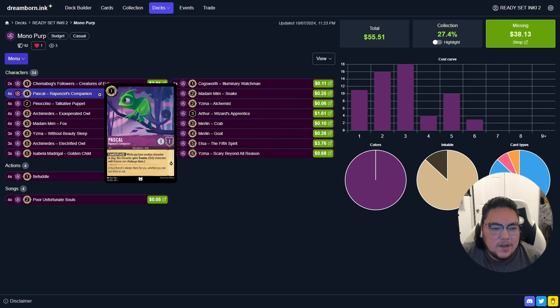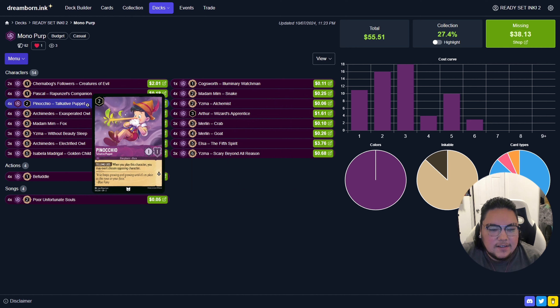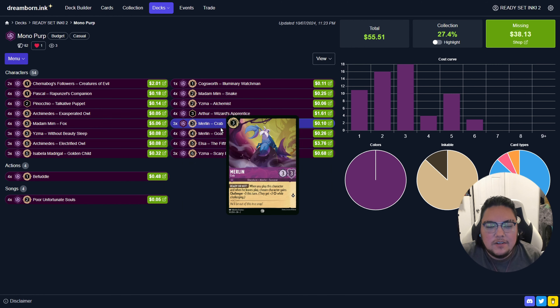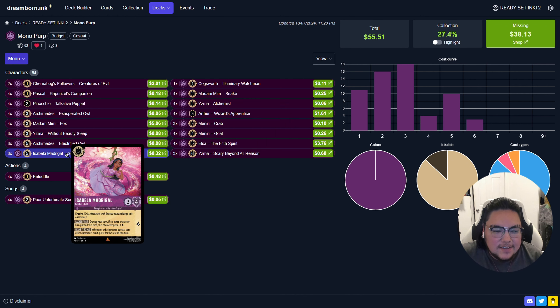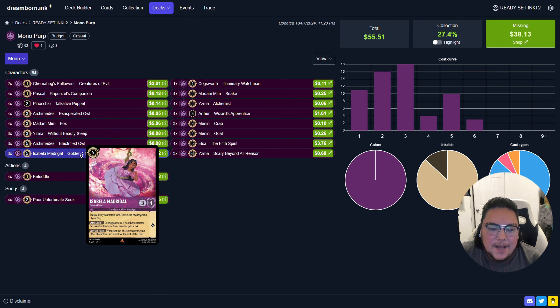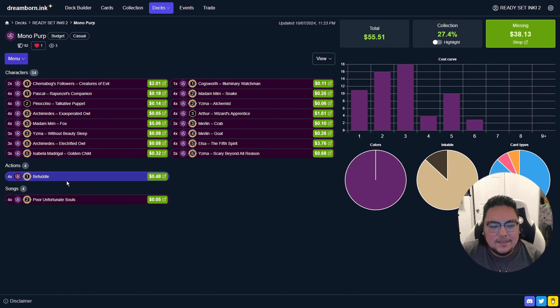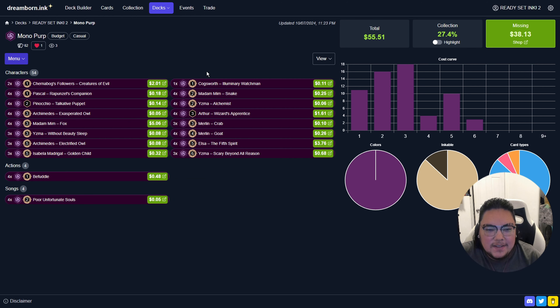We got Pinocchio and Pascal as our evasives, and the famous Pinocchio that exerts and can challenge. We got our rushes with the Mim Fox package, and our win conditions with things like Merlin Goat. We're also running Arthur, which was a lot of fun. We didn't see Isabella in this gameplay, but she can absolutely take over a game. I love Befuddle, and there's also Poor Unfortunate Souls, which is about the same.